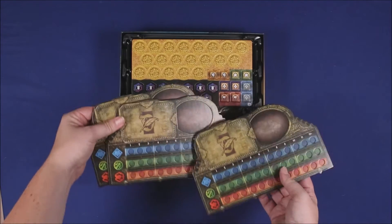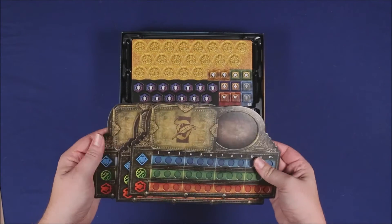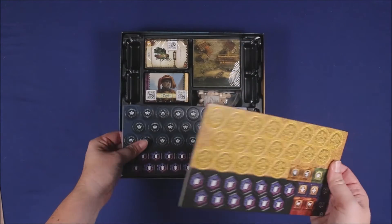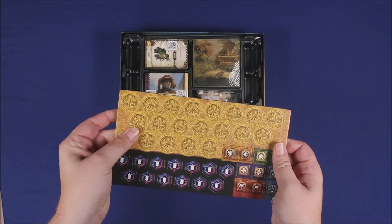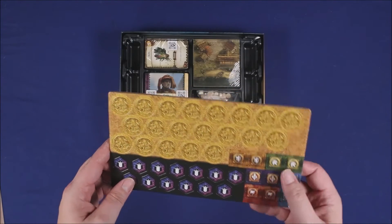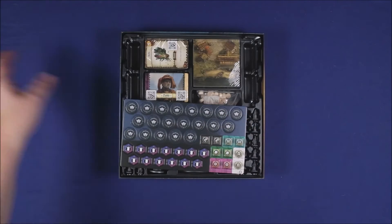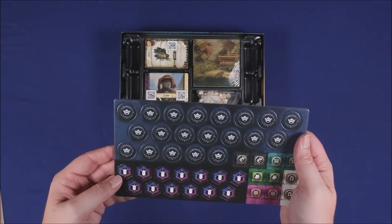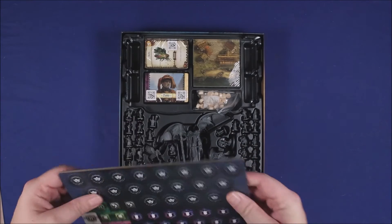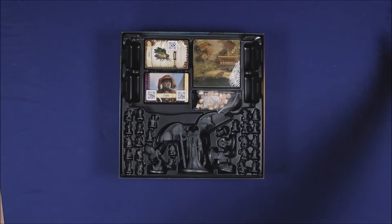Getting the plastic top off, we have some player boards here — they're double thick so you can set things in them, which is always nice. Here we have some punch boards with very clean punching. There are different symbols: scales, a crown symbol, a horseshoe, and others. Good thickness on these boards and tokens.